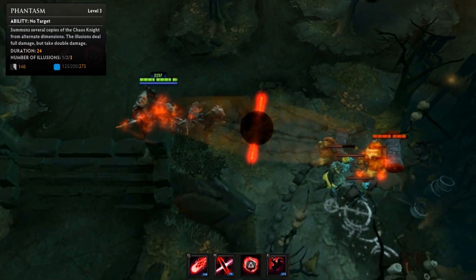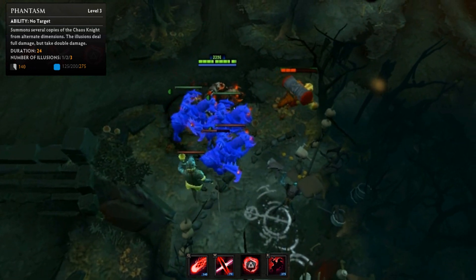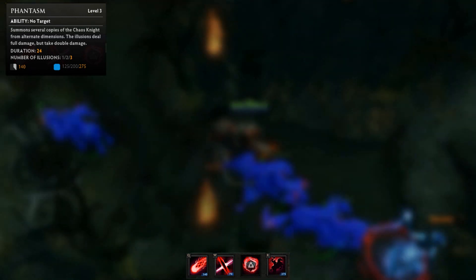In combination with the perfect setup by Reality Rift and the crit damage from Chaos Strike, Nasaj can be a very deadly carry.